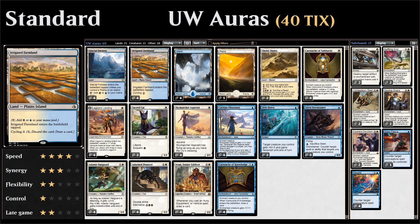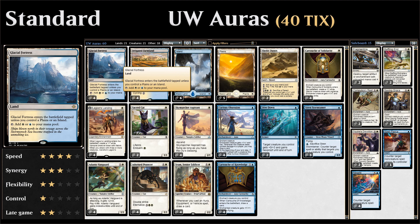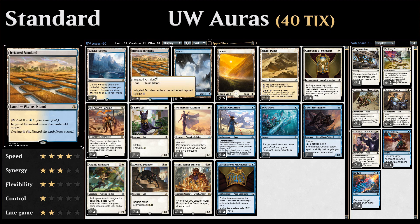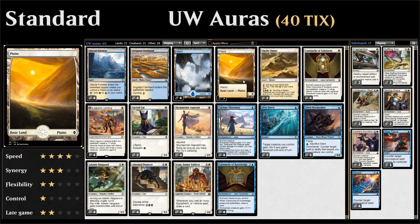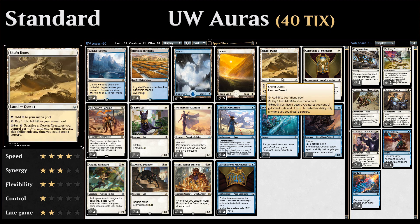The mana base is pretty straightforward. We have four copies of Irrigated Farmland, which we can also cycle for two mana, and four copies of Glacial Fortress, which checks for plains or islands to come into play untapped — the farmland counts as both. Then we have six islands, five plains, and two copies of Shefet Dunes, which in the late game we can activate to give all our creatures +1/+1 until end of turn — quite relevant when you have a bunch of tokens from cartouches or Legion's Landing.